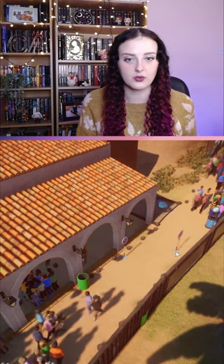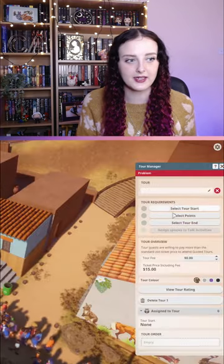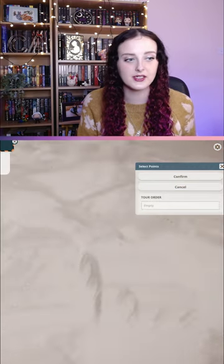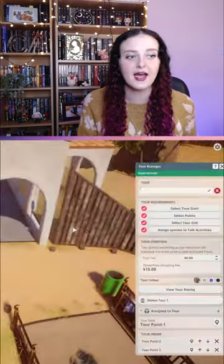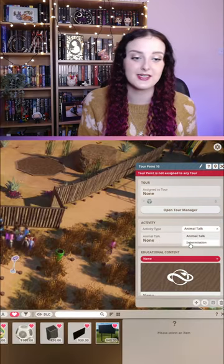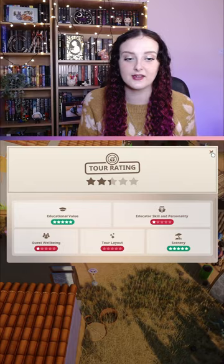In the tour manager it'll say: select tour start, select points, select tour end, and assign species to talk activities. You can also add in intermissions near shops.